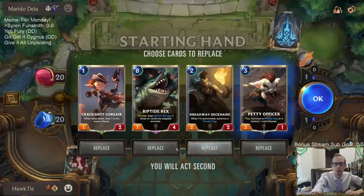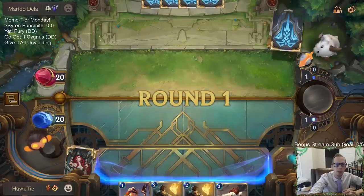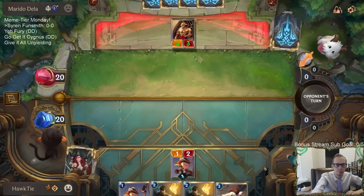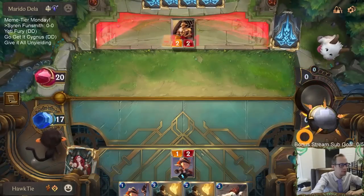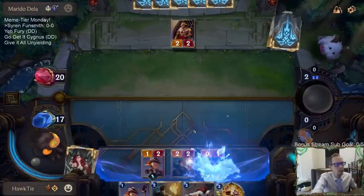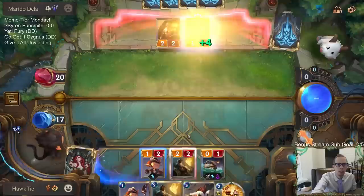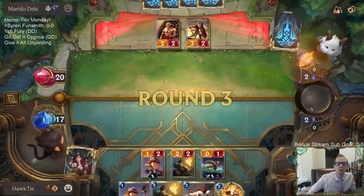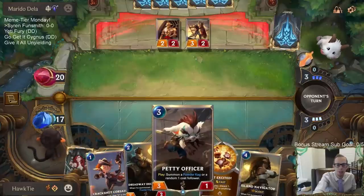We got a one-drop, two-drop, three-drop — we'll just keep those and put the Riptide Rex back; we don't really need that card for a while. I could see Spray Finn helping because Spray Finn will help get us burn spells and stuff to keep us from dying quickly if we are struggling with aggro. It would probably have to be something else that's trimmed. I think Spray Finn does a good job of playing defense.